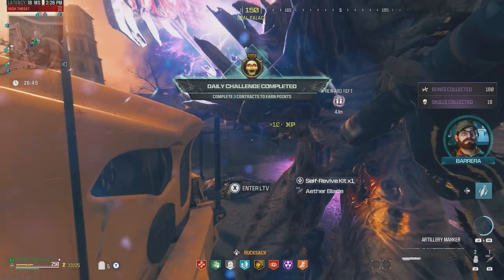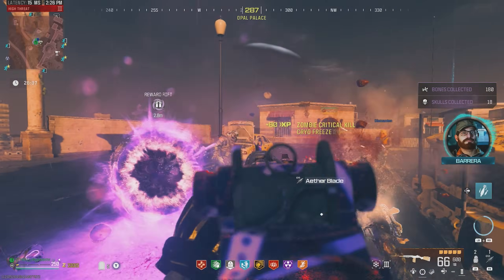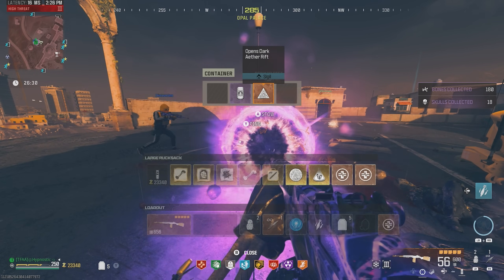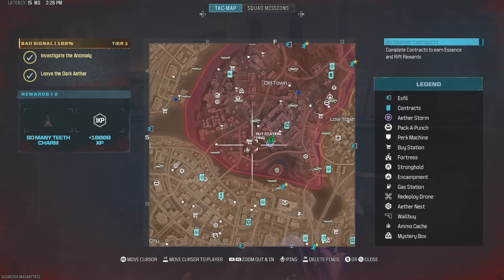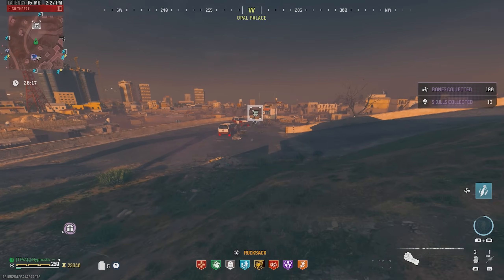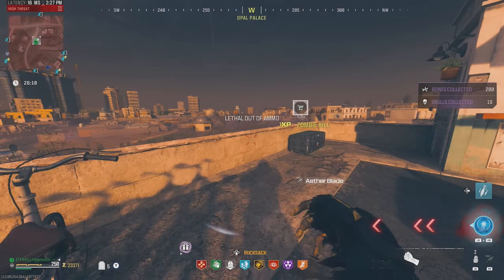Got the kill. Let's see what we get in the reward rift here. Next for self revive. It's just a tombstone and a normal sigil — I'll leave that in there. No more bounty contracts nearby so I'm not gonna bother with that one. Let's make our way to this buy station, get a few Kazimirs, and then we can head over to the portal and see how this thing performs in the tier 5. We're definitely gonna have some fun with this. I'm loving this gun, honestly.